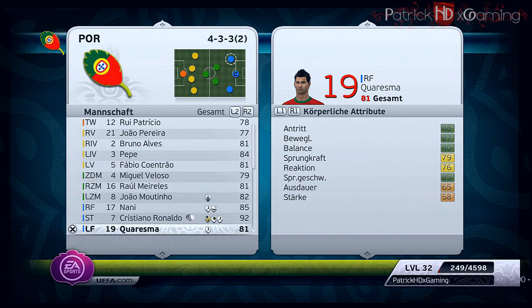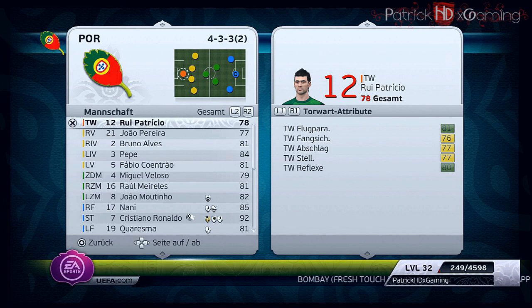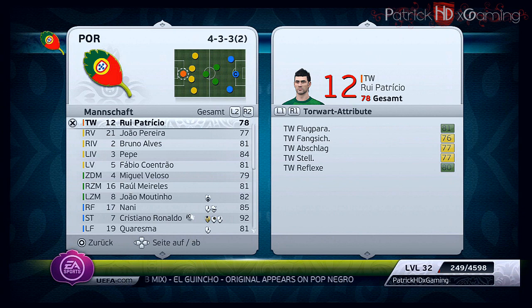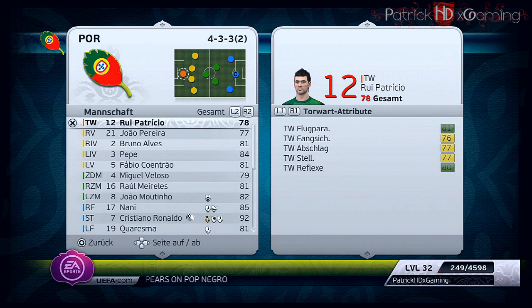Let's start with the keeper. It's Patricio — I prefer playing him instead of Eduardo because he has better attributes. Since you can't control the keeper in the game, I think it's best to play with the keeper who has the best attributes.